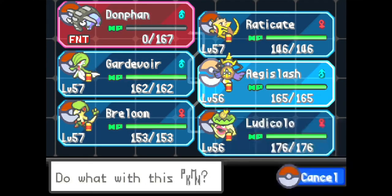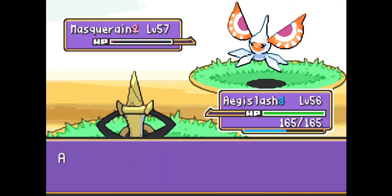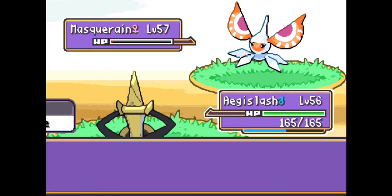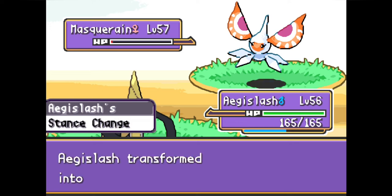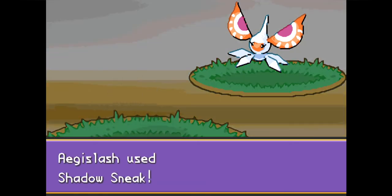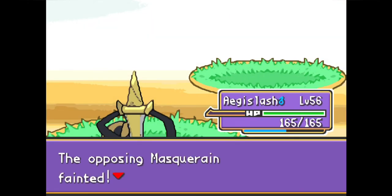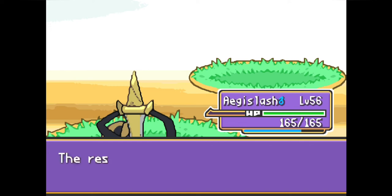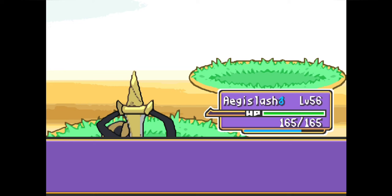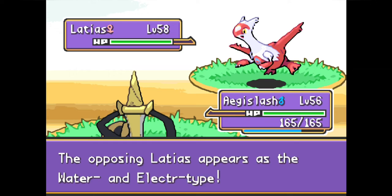Now we send out the star of the show: Aegislash. Even in the worst case scenario where Rapid Spin doesn't crit and Mascharine gets a Scald burn on Donphan, Donphan will always deal enough damage to get Mascharine in range of a Shadow Sneak. Mascharine doesn't switch out either — it always stays in against Aegislash trying to set up another Sticky Web — but we don't let it. That's one kill on the board for Aegislash.